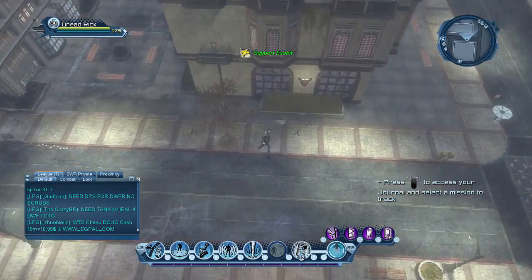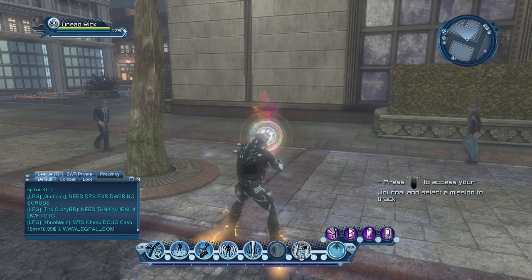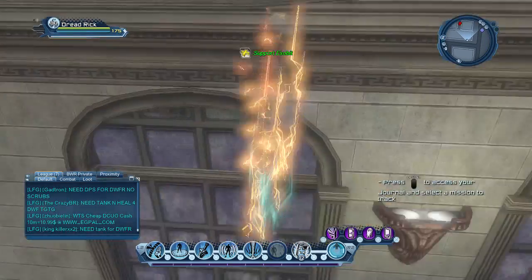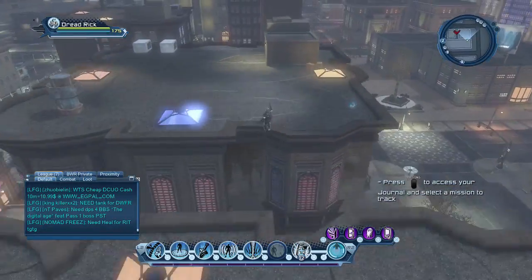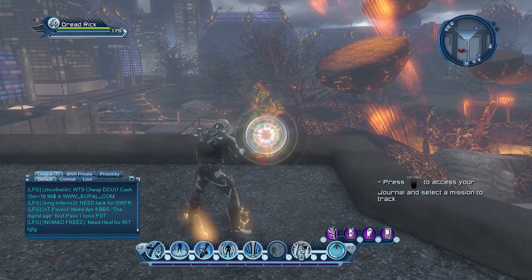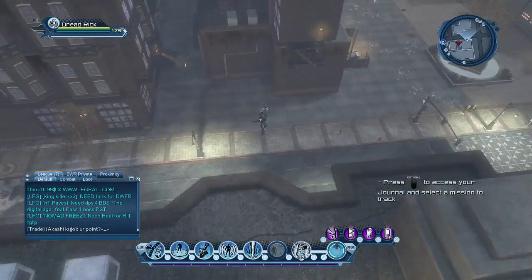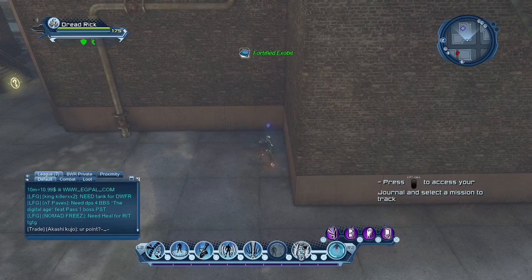Jump across onto this bottom floor right next to this tree — you'll find another exo-bit. Now run east of that onto this building. There's nothing on this building, but there will be one across the building right here near the edge — so there's another exo-bit. After this one, you want to go east into this little corner on the next building, and another one spawns here.